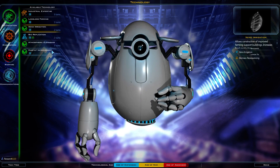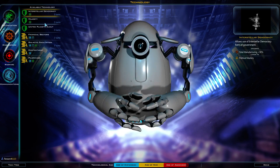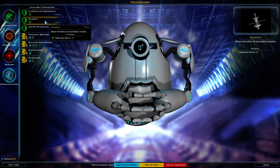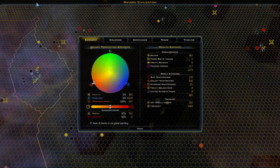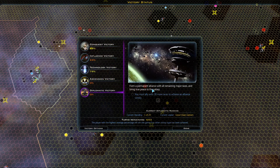Zeno irrigation. Habitat improvement — gonna take that one. Majesty. Interstellar diplomacy — that gives a diplomacy bonus of plus five; that's pretty cool. It allows the formation of Assimilation Treaties — I'm not sure what Assimilation Treaties are; it would be cool to know. That's probably part of the diplomatic victory path; probably get a lot closer by doing that.